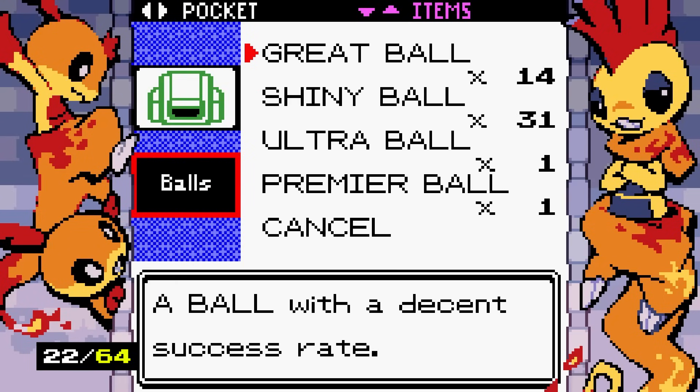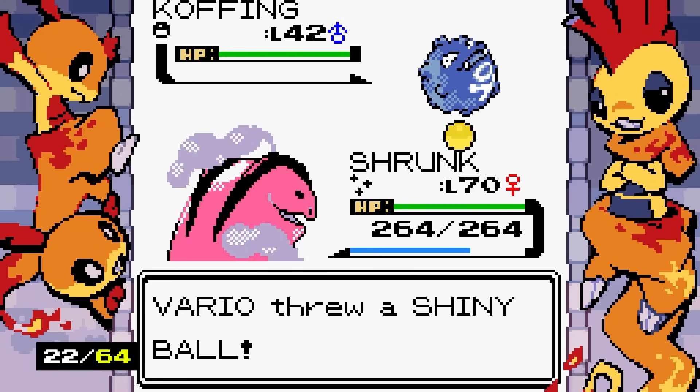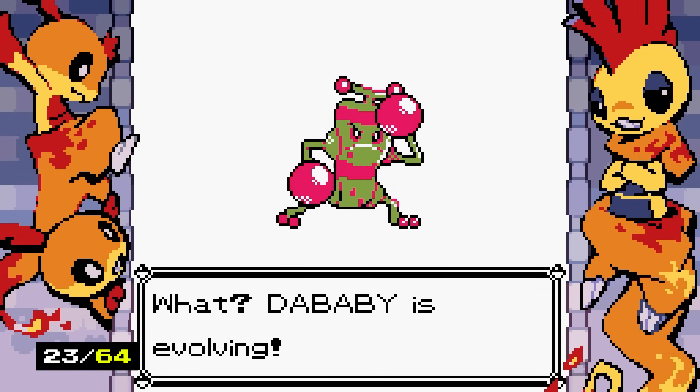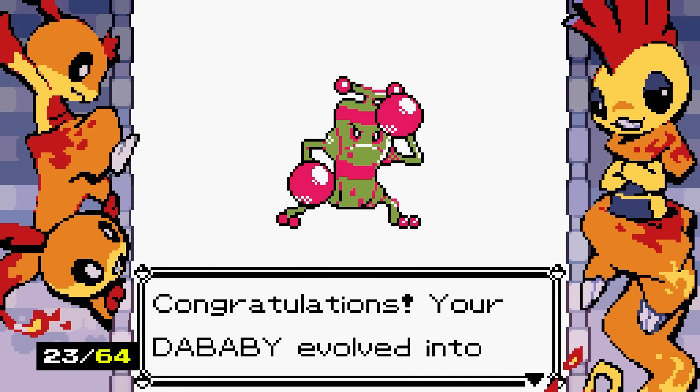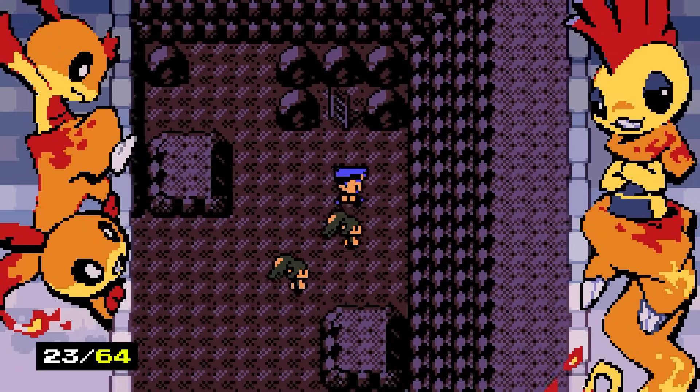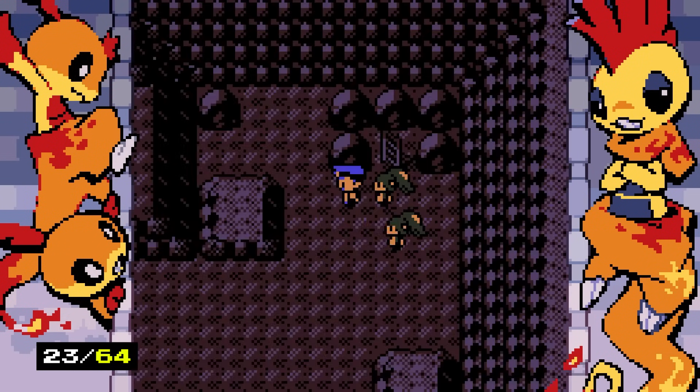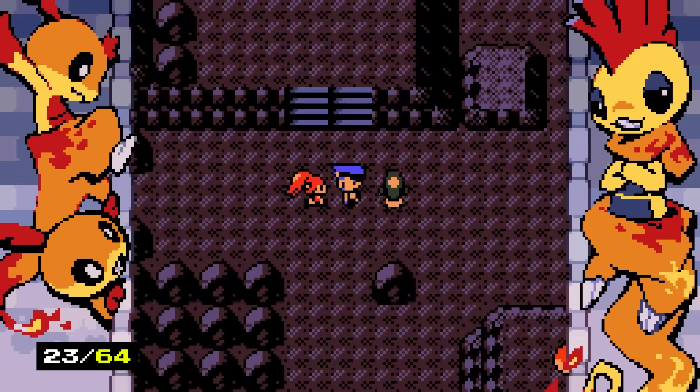Just in case Galarian Weezing is in the game as a separate Pokemon, I'm going to catch another Koffing. We're about to get the custom Pokemon — this thing would only evolve into this form if it was shiny. You can only get Judo Widow through a shiny evolution path, not the normal-looking version.